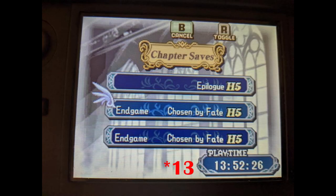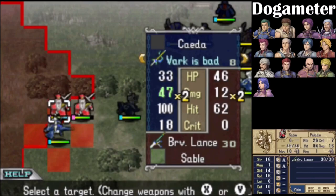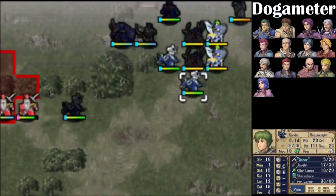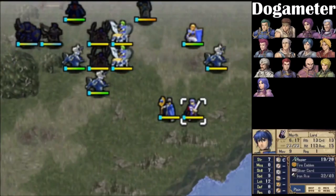Just look at my clear times in Shadow Dragon — they're all about 10 to 12 hours, compared to my near 30 hour Fates clear times. Again, I'm not knocking Fates here. I'm just saying Shadow Dragon's excellent speed, from the good UI and UX combined with the simple yet engaging mechanics, give it a very unique strength that doesn't get the credit it deserves.